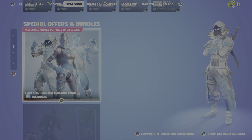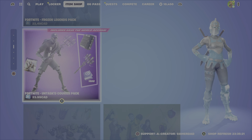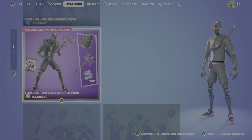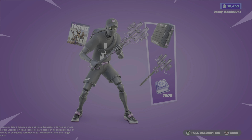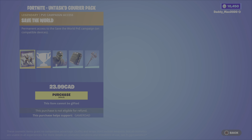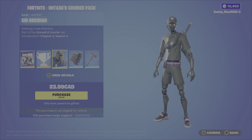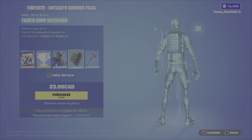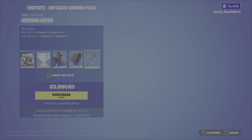We also have some special offers and bundles that have returned. The Frozen Legends Pack and the Polar Legends Pack have been here before, so I won't touch on those. We have the Untasked Courier Pack at $23.99 Canadian. It includes Save the World Campaign Access, a Challenge Pack, and you can earn 1,500 V-Bucks as you complete daily quests within Save the World. It also includes Sid Obsidian, the Cast Corp Data Pack Backbling, and the Antenna Nader Pickaxe.